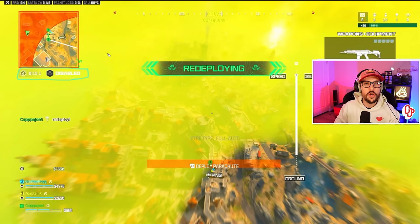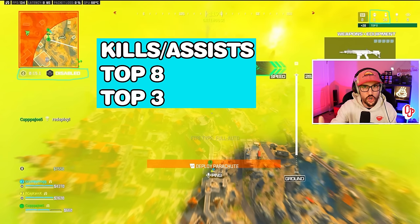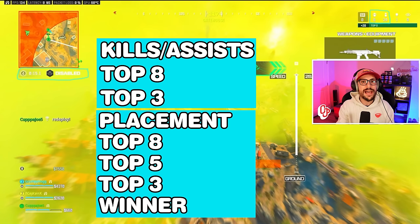Number two — this is simple but crucial — understand the SR scoring system, specifically placement points. Kills and assists change value at top eight and top three, so at top three you get more SR for a kill or assist. Placement milestones are top eight, top five, top three, and winner. So if you're last alive, just play passive, collect your placement points, try to do what you can, but ultimately you are playing for your teammates to get SR as well. Play really strategic and try to get to that top three mark.